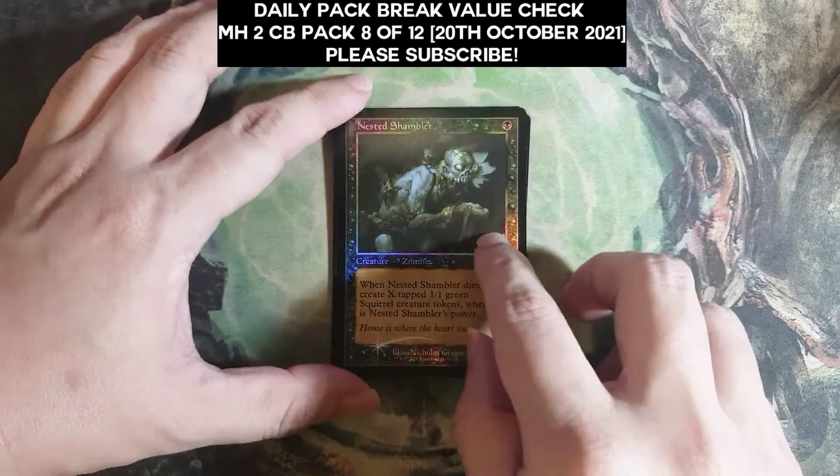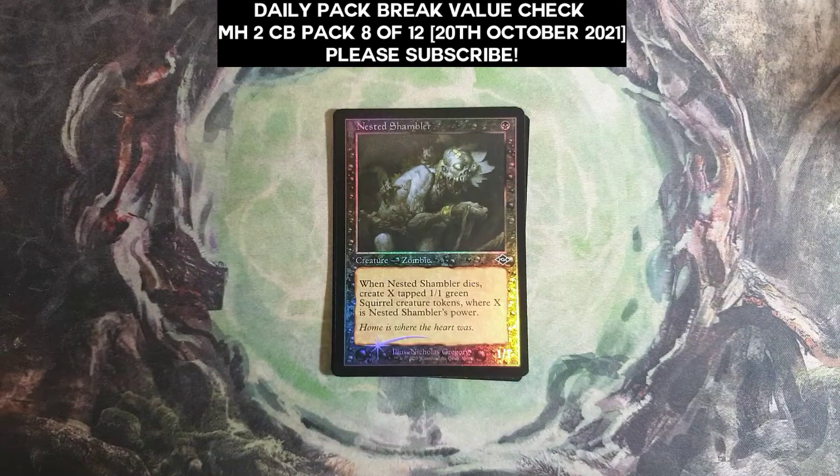Nested Shambler — pretty sure it's not worth much, but I'm curious. Seems like a pretty effective card. Foil: 16 cents. Yep.